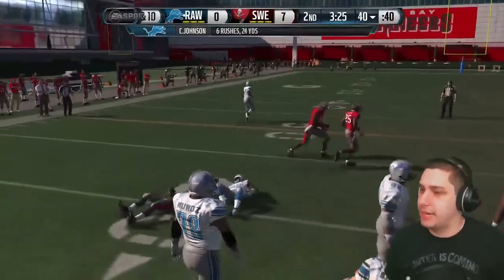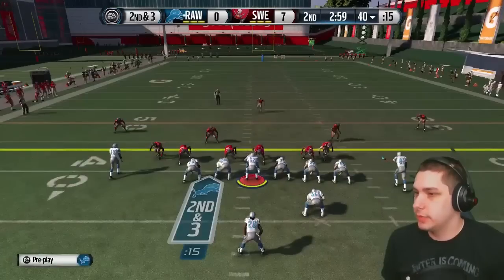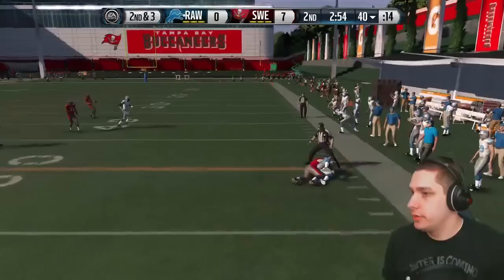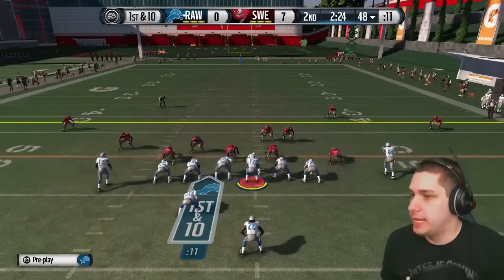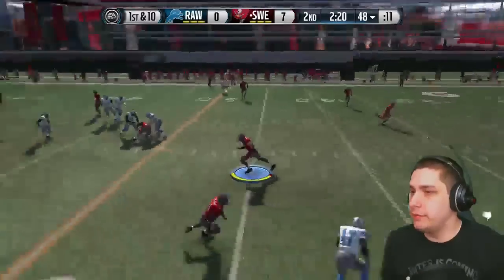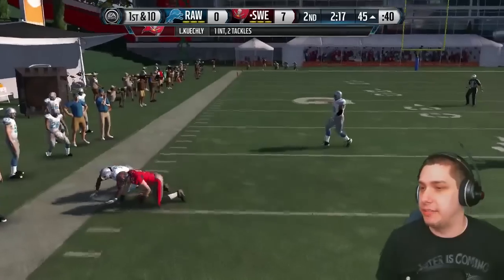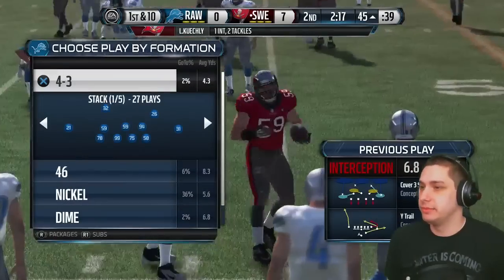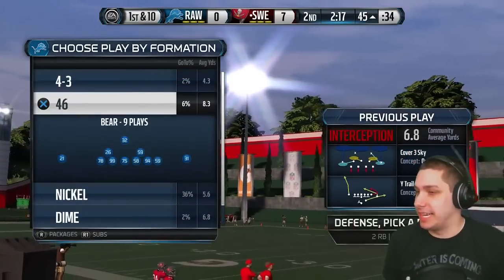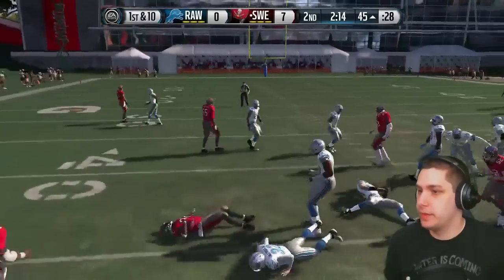Good blocking, and I just had a slight little bit of lag there. Second and three. Short little drop-off pass to Franco. I threw that to my number one wide receiver Calvin Johnson — three yards and it got picked. I honestly just have no words for this game. Stuff is so frustrating.